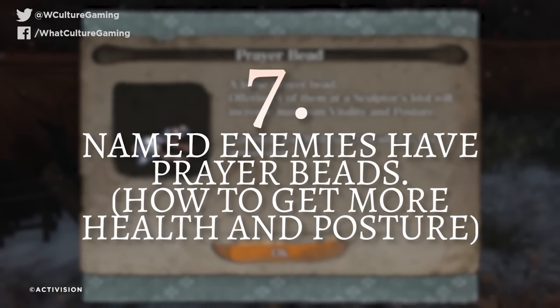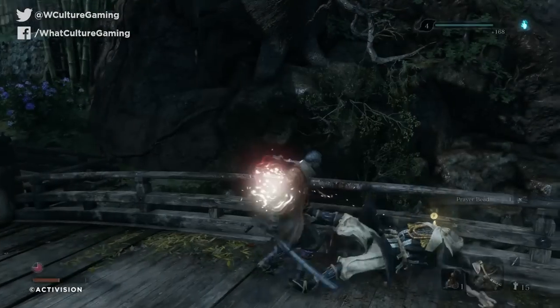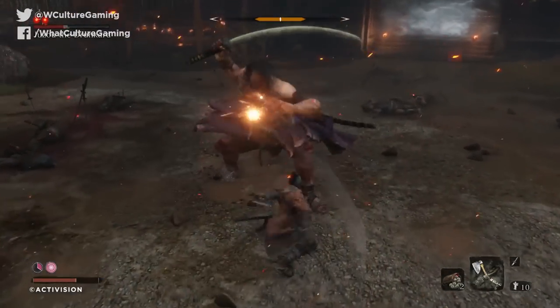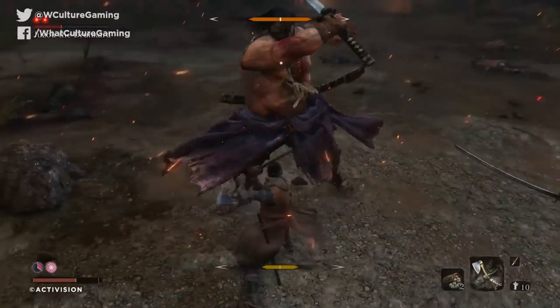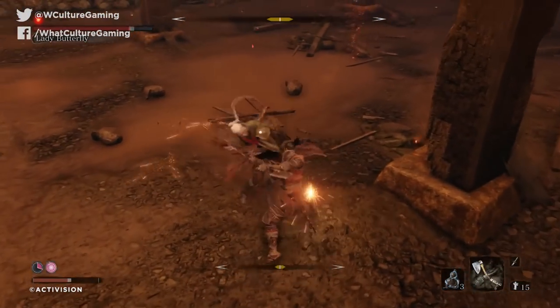Number 7: named enemies have prayer beads — how to get more health and posture. Doing away with grinding out a health stat like the previous Souls games, Sekiro's HP upgrades are tucked away behind acquiring prayer beads. The game tells you this, but not where to get the beads themselves. They're dropped by named enemies in the land, with an early example being the Shinobi Hunter. Look to the top of the screen when fighting someone — if they have a name and aren't a full boss, chances are they'll drop a bead. Bringing four prayer beads back to the sculptor's idol will increase both your health and posture, and this appears to be the only way to make Sekiro more resilient.